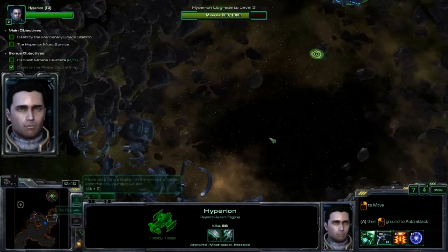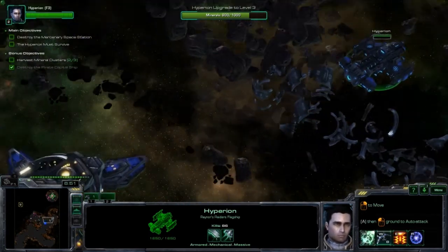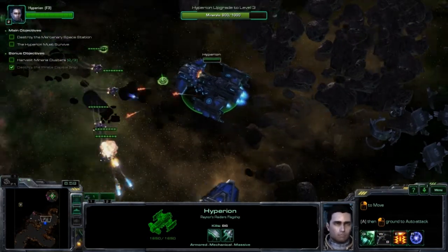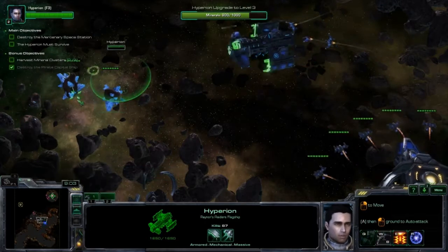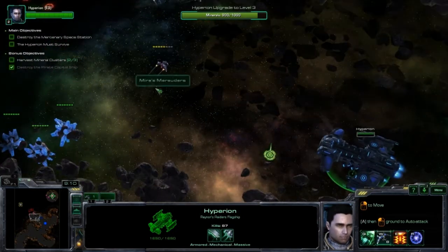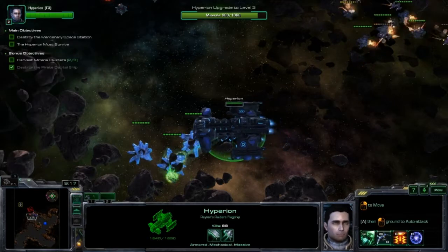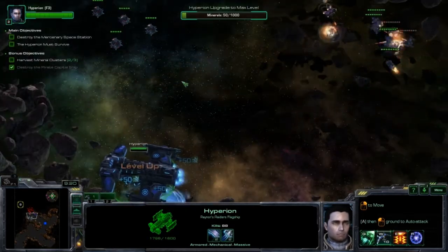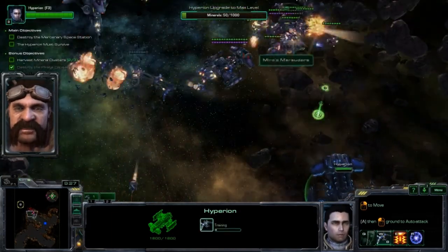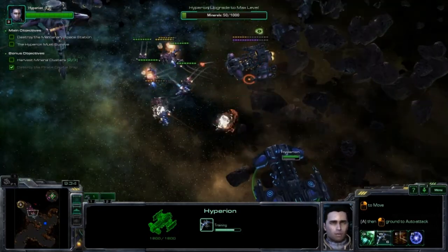I think that's all the minerals around here. Easy thrusters. Bring her around. Keep your eyes open. Confirmed. Confirmed visual on target. Easy thrusters. Nice and easy. Course laid in. Confirmed. Bring her around. Hey, the Hyperion's even stronger now. Yeah, you can thank me later. All right — let's show them what this boat can do.